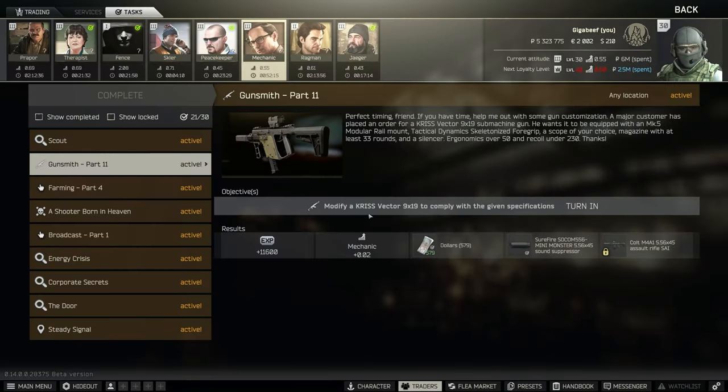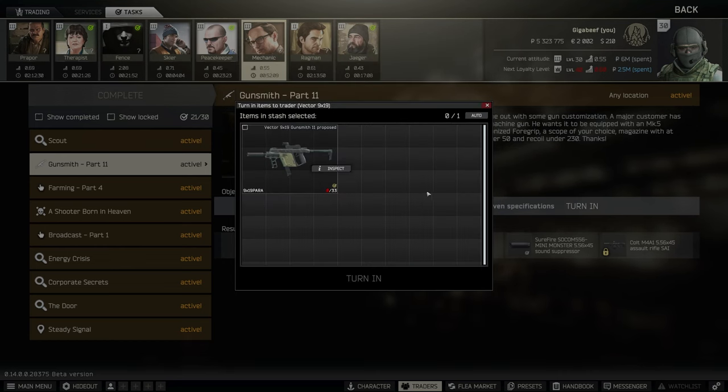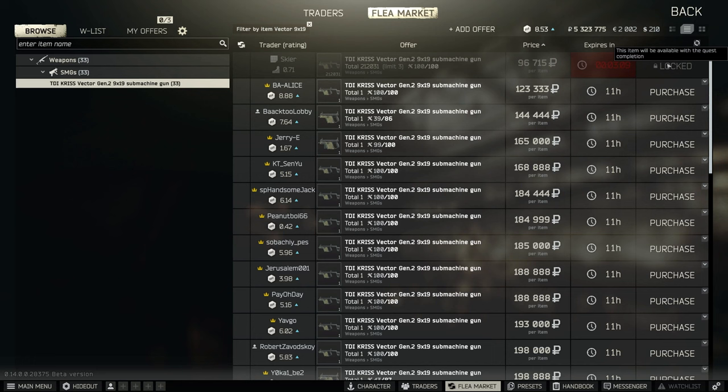We are back with Gunsmith Part 11. This time we're doing the Chris Vector. As you can see, I've got one to turn in here. But what we're going to do is go and buy a Vector off the flea market. You can't buy these until you've completed a quest with Skier. I can't remember which one it is, but I basically just bought mine off the flea.